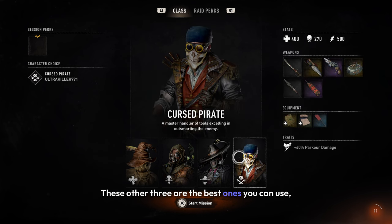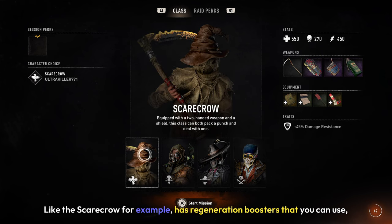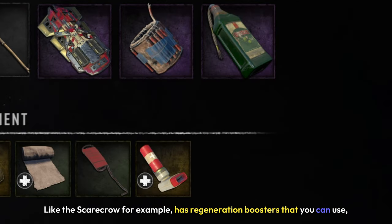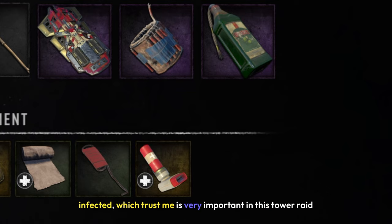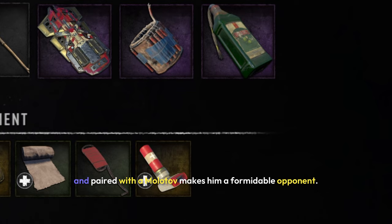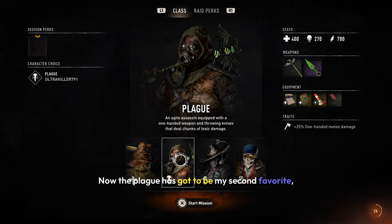The other three are the best ones you can use, and my favorite is the Pirate — he's just more useful overall. The Scarecrow has Regeneration Boosters, which are very valuable, but also Decoys that distract the Horde of Infected, which is very important in this Tower Raid. Paired with Molotov, he makes a formidable option.